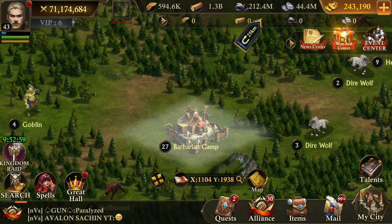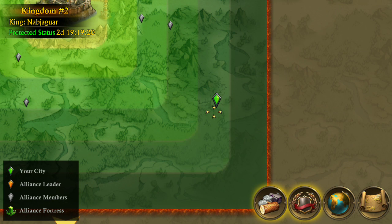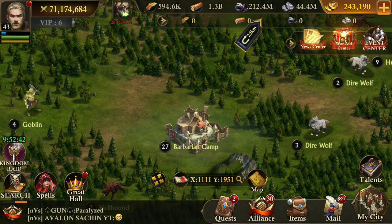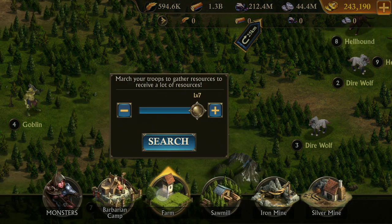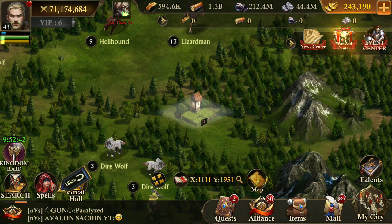Let me first check which area this is. This item is not found in this area. Now let's try resource tile level 4 — here it is.